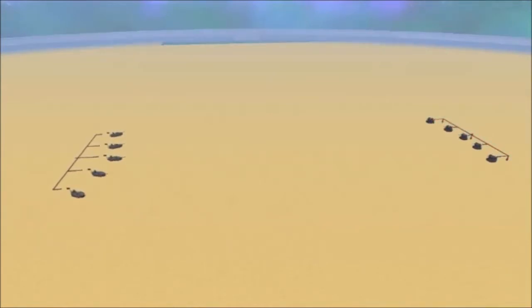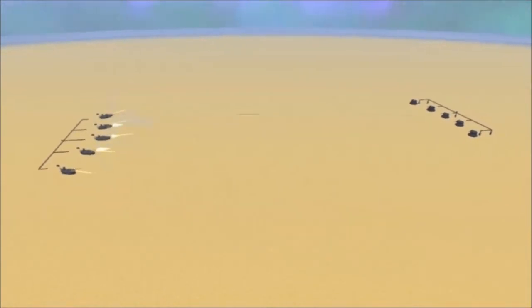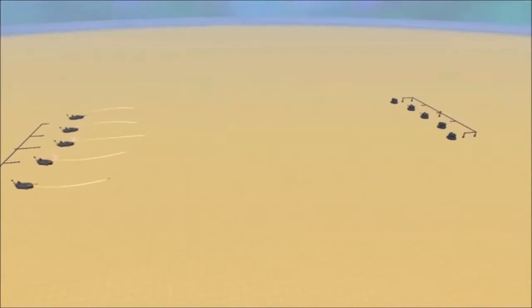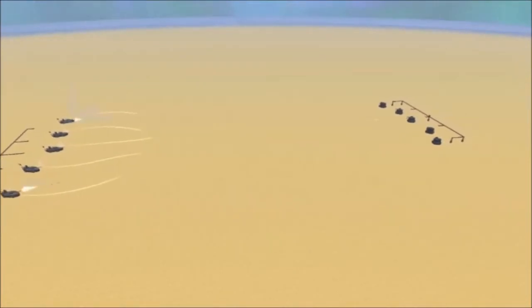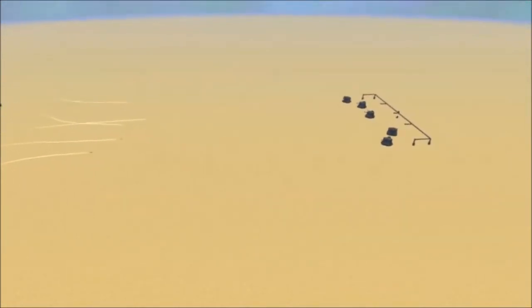I had to spawn them all a little high because they were going underground when I spawned them at ground level. It looks like Victoria Universalis' battalion will fire off first — a plume of missiles and some large caliber APS, largely missing and hitting the spawn stick in the background.